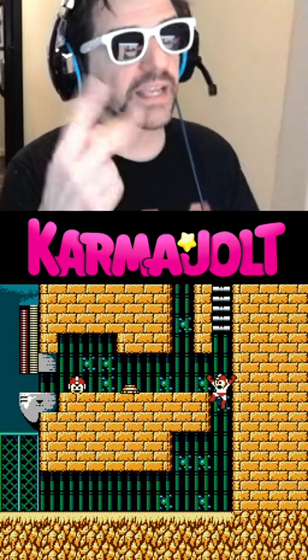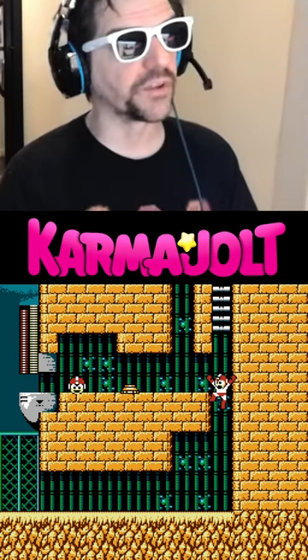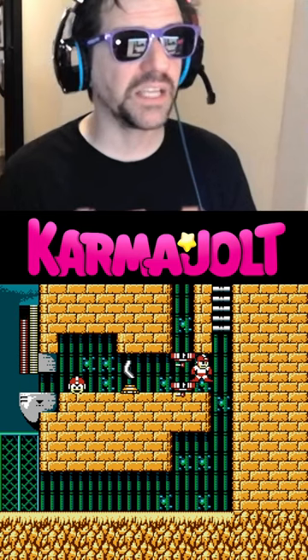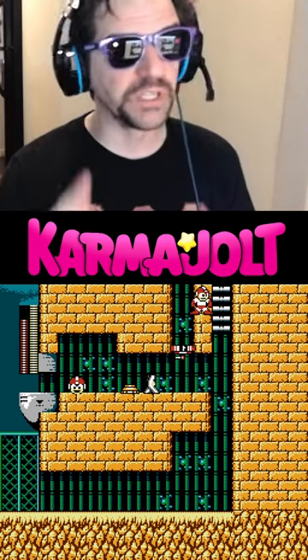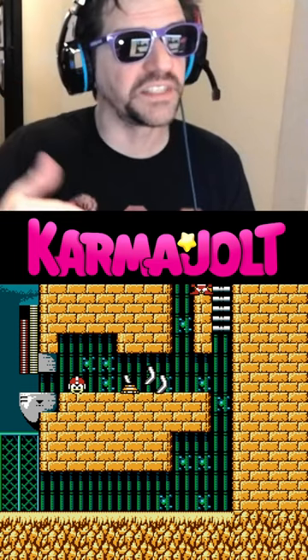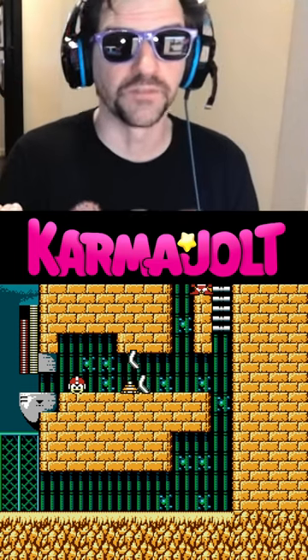On the way down, you'll place that second Item 1 when Mega Man's hands are lined up with that line in the background. After placing the second Item 1, hit A and B and left at the same time, and when you land, immediately face right, and both of those Item 1s will push you up into the ceiling so that Mega Man's pants are sticking down from the top of the screen.